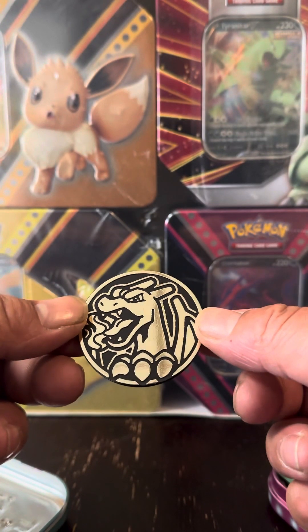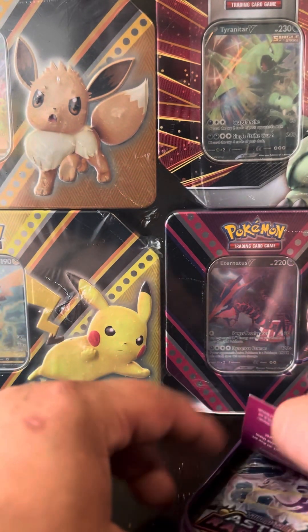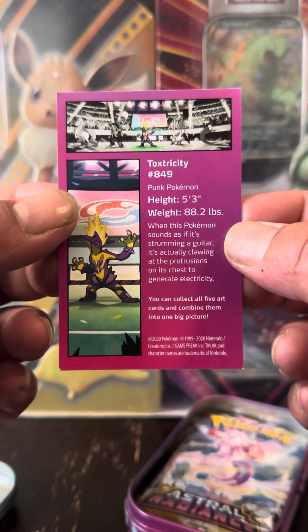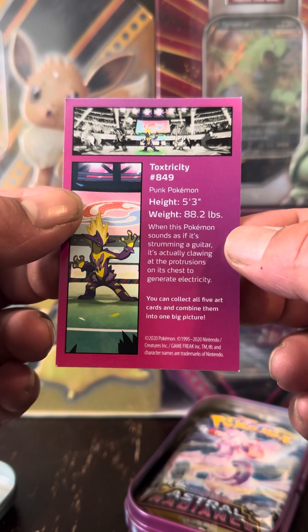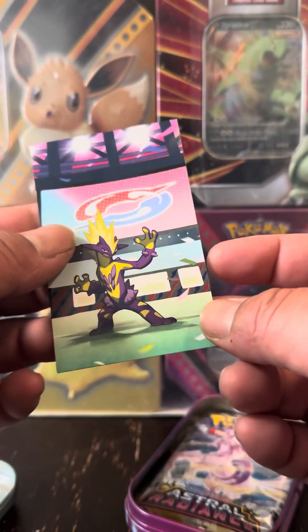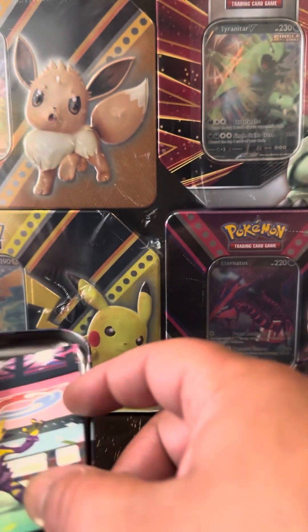I don't think I have that coin. We got the Charizard coin. We have the Toxtricity little promotional card - 5'3", 88.2 pounds. When this Pokemon sounds as if it's strumming a guitar, it's actually clawing at the protrusions on its chest, generating electricity. That gives you a little bit of insight right there - it's a poisonous electric type.